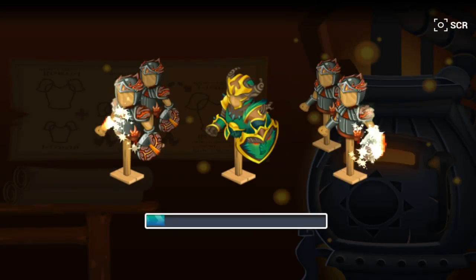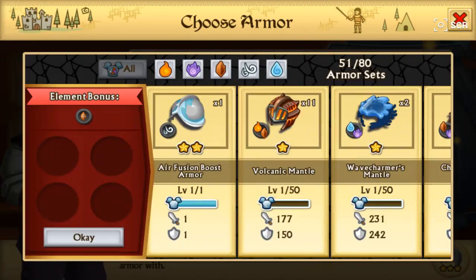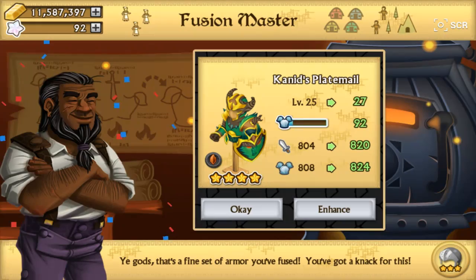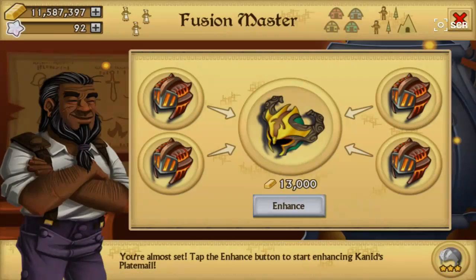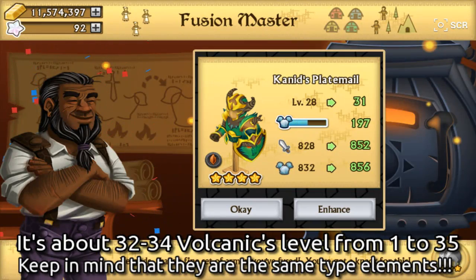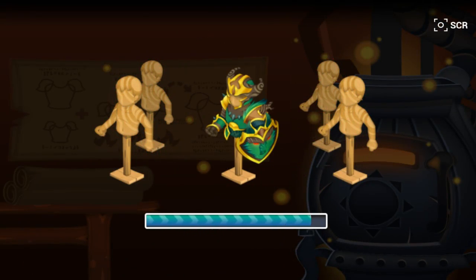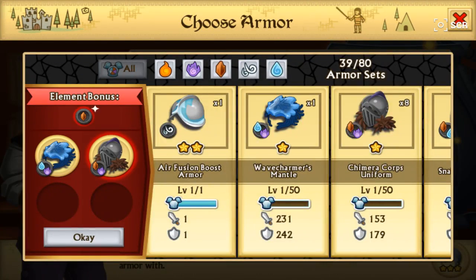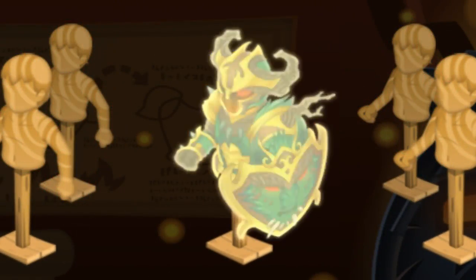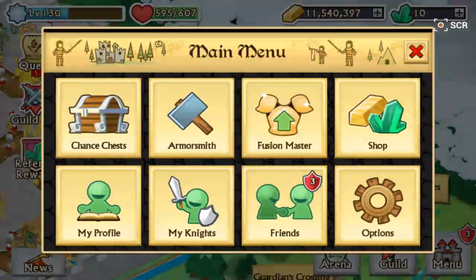At level 22 we have about 30 volcanic mantles left to use. I thought 32 of them would be enough to get to level 35 — I might be wrong. It's level 28 already with three left. I'll use a one-star as well. We're almost at level 32, using four same-type element armors, and there you go — Kaneet's Plate Mail level 35!